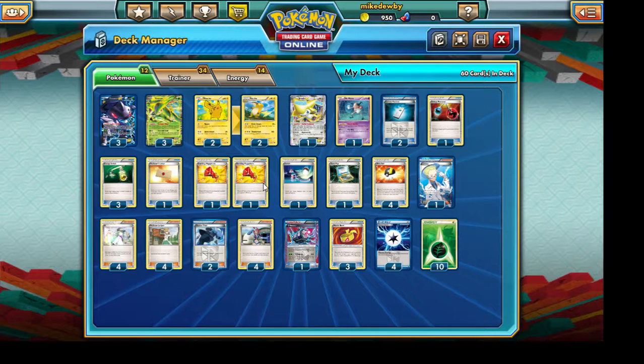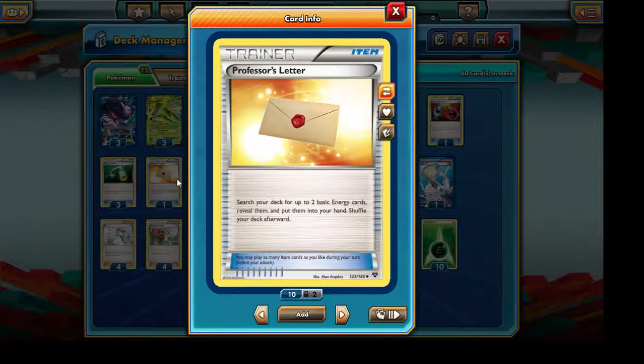We're also running a Professor's Letter to get out Grass Energies in case we can't find them. I pretty much run a Professor's Letter in the vast majority of my decks, and it's always useful to have one here particularly because we're going to be discarding our Energies very quickly, and it's always nice to have a turn where we can attach another Energy to our Pokemon.